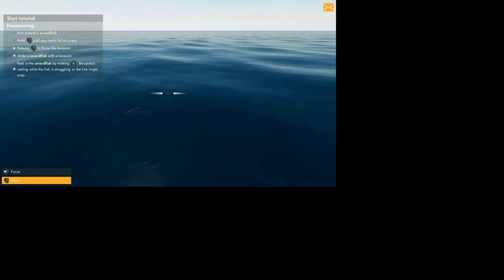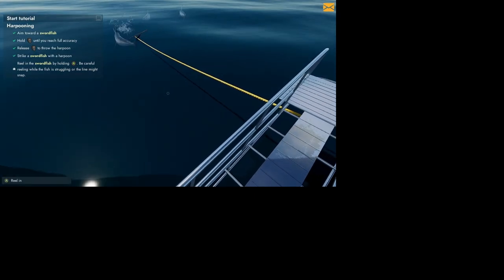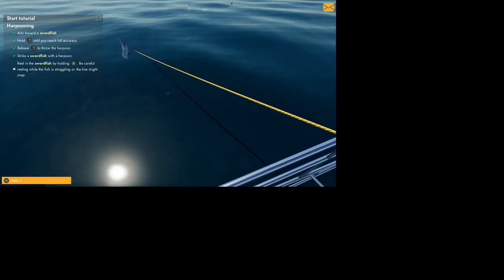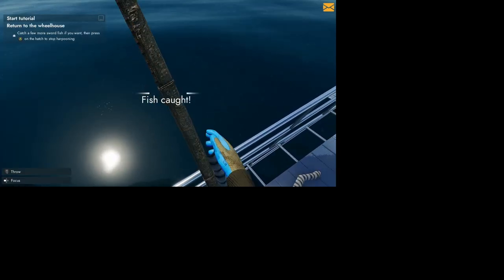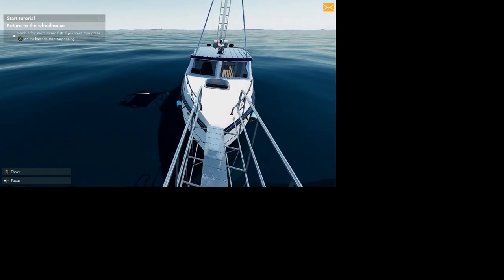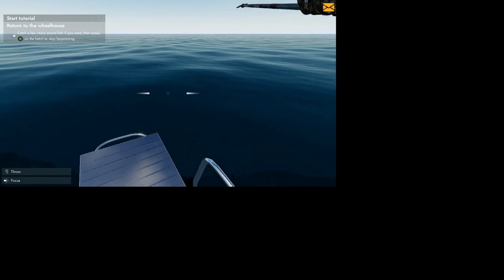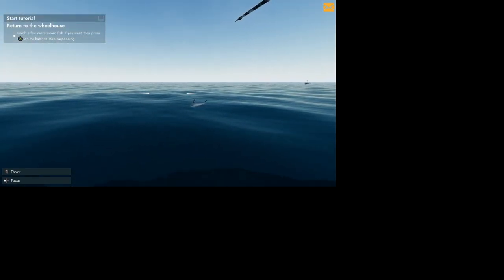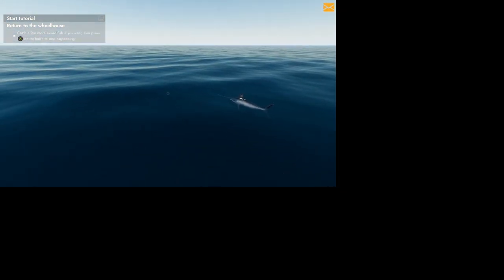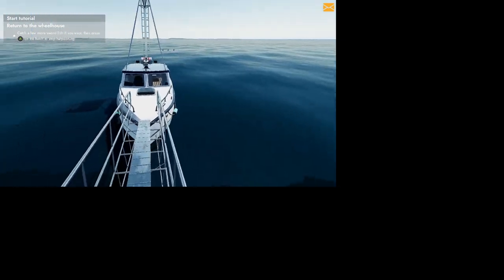I pull the right trigger for fish on, then hold down the A button. Notice how the string changes color — if it gets red the line will break. When the fish start fighting, keep hitting that A button as fast as you can and the drag won't let line out. When they stop flopping, hold it to bring them in. Oh, I missed it — oh my gosh, that was horrible. I missed him again.